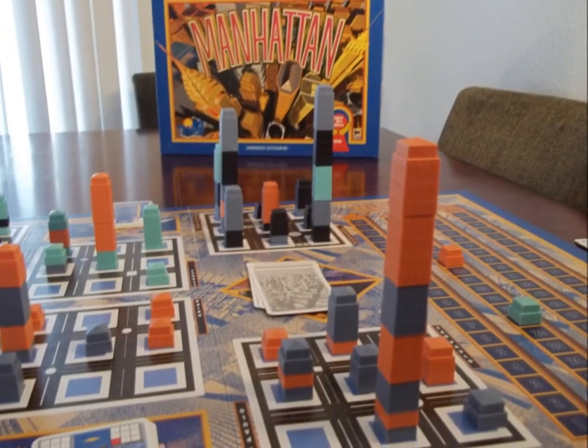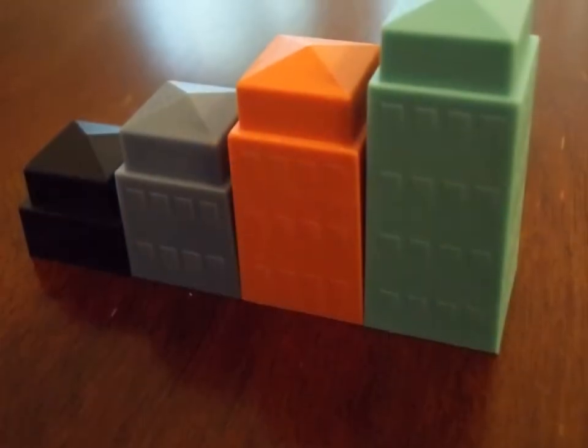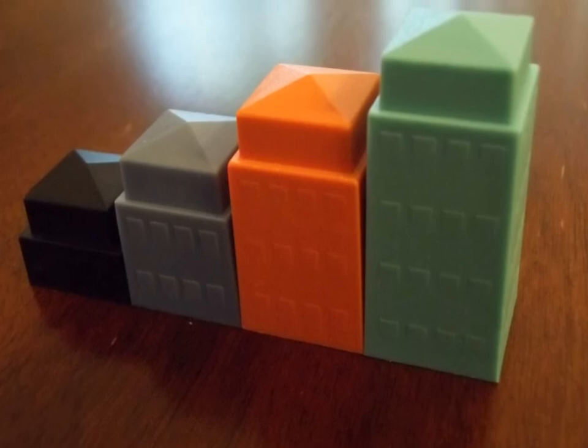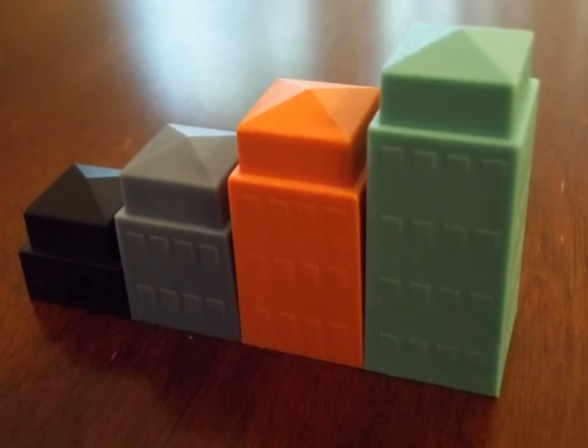I suggest the tied player with the tallest building then wins. For a 3 player game, the players play 6 rounds of 4 buildings each, and in a 2 player game, each player plays 2 colors and combines those 2 scores at the end of the game.